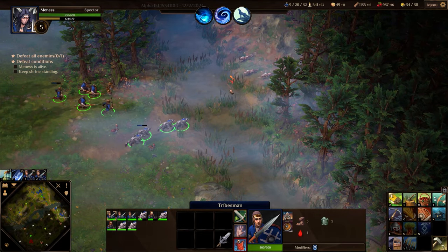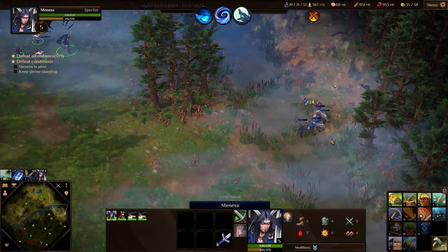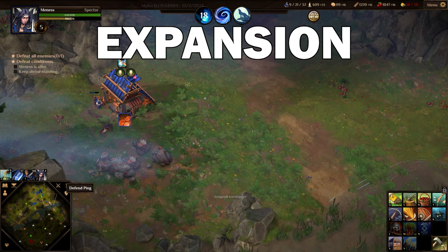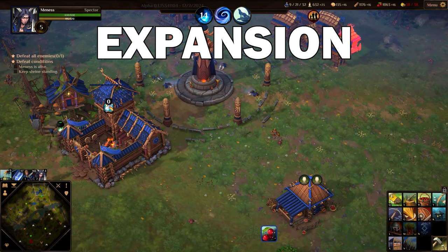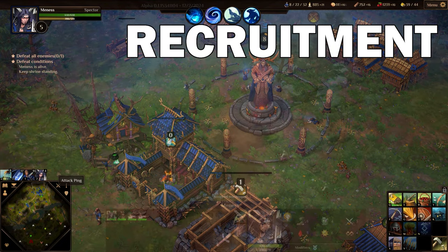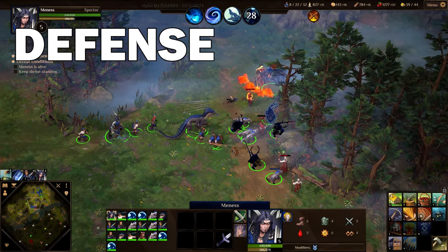This is undoubtedly how player versus player matches between top players are going to go down and they will feel much faster for it. The next minutes of the match go on in a similar pattern with me expanding my resource collection operations across my part of the map, adding new houses to increase my unit limit as well as farmstead buildings for growing food, recruiting more units, unlocking upgrades for them, and defending against every new attack by the enemy AI.